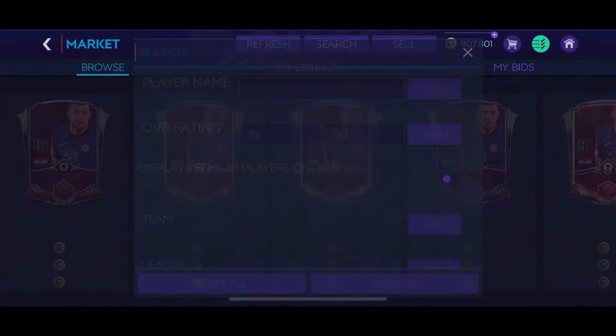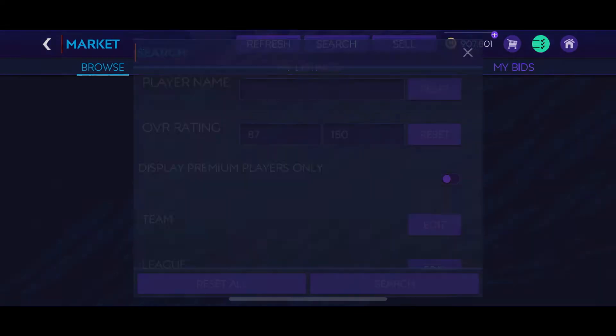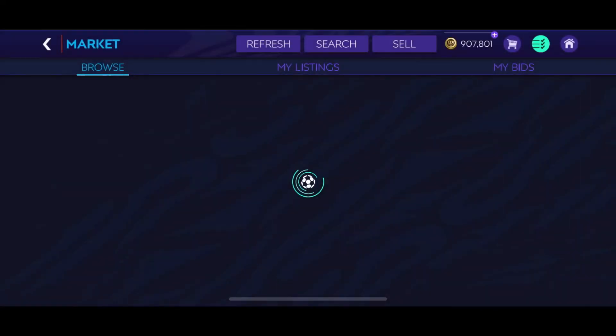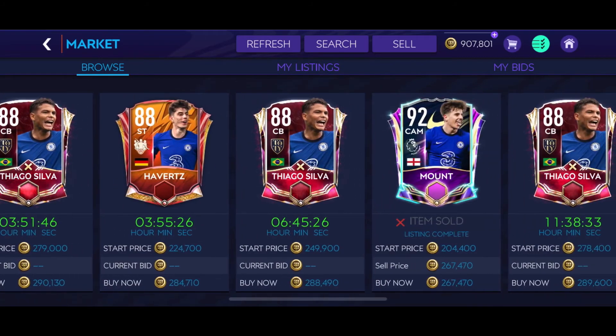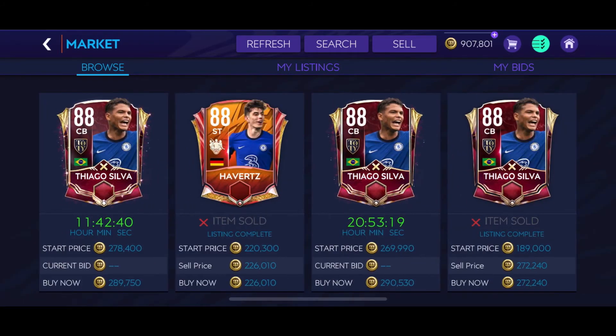If you're really looking for higher OVR players, you're going to look beyond 85. But then 200,000 may be too low. Let's set it at 300,000 and see what we get from that budget range. You can see indeed you have better players here — an 88 and even a 92 starting at the quick sell-off discount. So with a 300,000 budget you have an 88 CB and an 88 ST available.